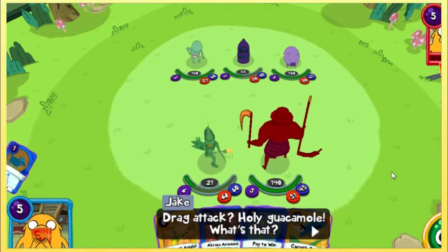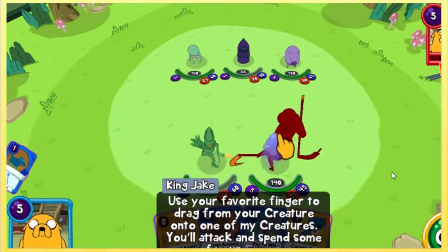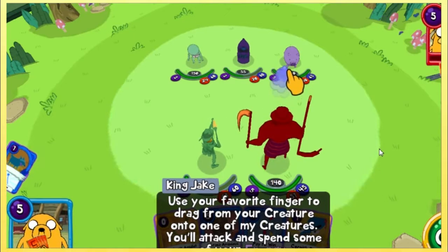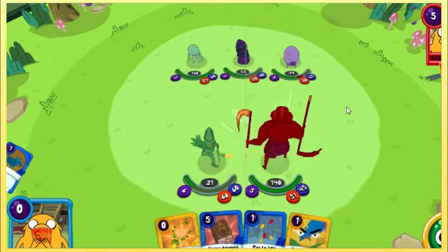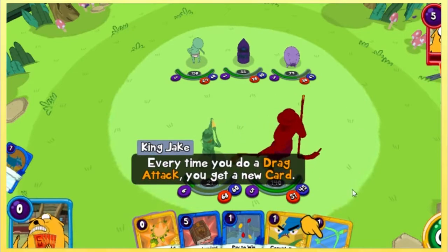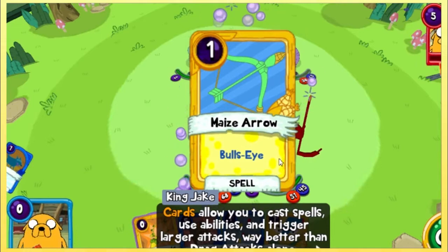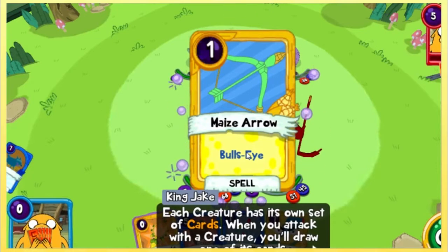Drag attack? Holy guacamole, what's that? A drag attack is just what it sounds like — use your favorite finger to drag from your creature onto one of my creatures. You'll attack and spend some of your energy. Fuck up his pig. Every time you do a drag attack, you get a new card. Cards allow you to cast spells, use abilities, and trigger larger attacks way better than drag attacks alone. Each creature has its own set of cards — when you attack with a creature, you'll draw one of its cards.